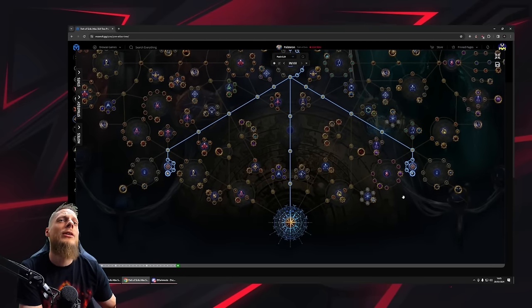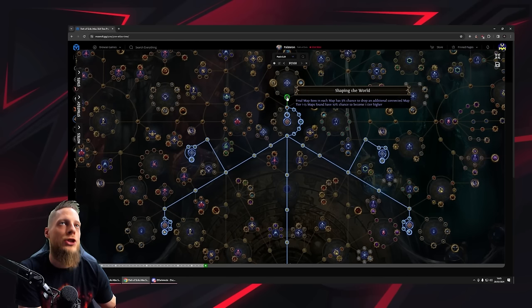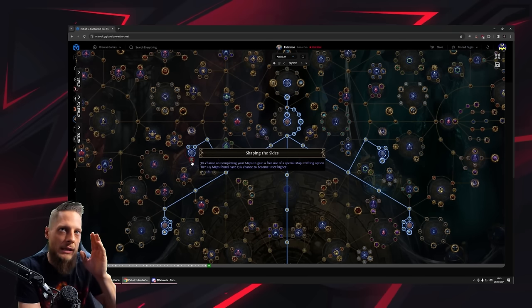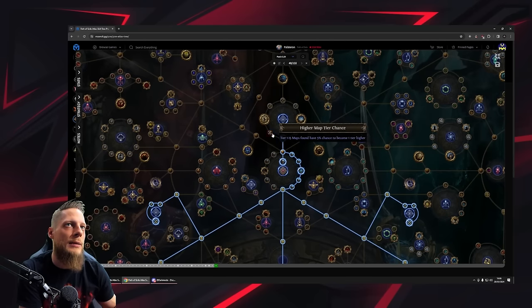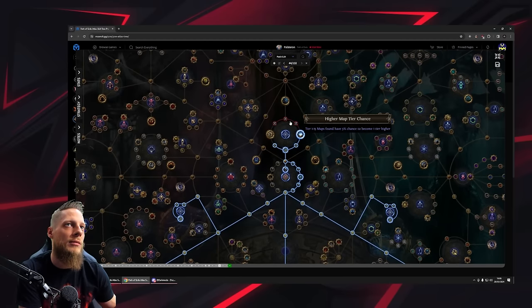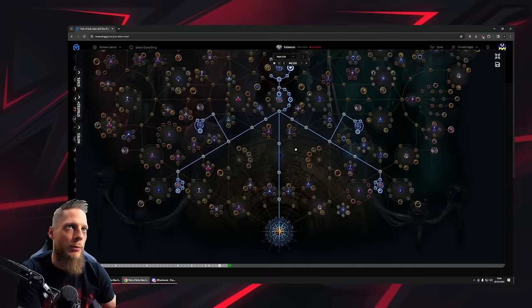Next, let's talk about upgrading maps. We have three modifiers: Shaping the Mountains, Shaping the Skies, and Shaping the World — which is probably what I'd take early on. They all give special map crafting options, but the key thing is tier 1–15 maps have a 50% chance to become one tier higher. This helps you progress the atlas from bottom to top. There are a couple more nodes on the right side doing the same thing, and I'd pick those up as travel nodes when going toward other clusters.